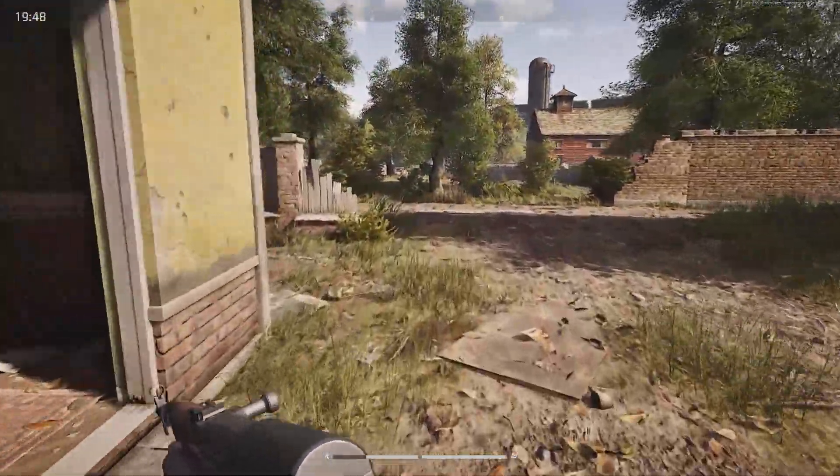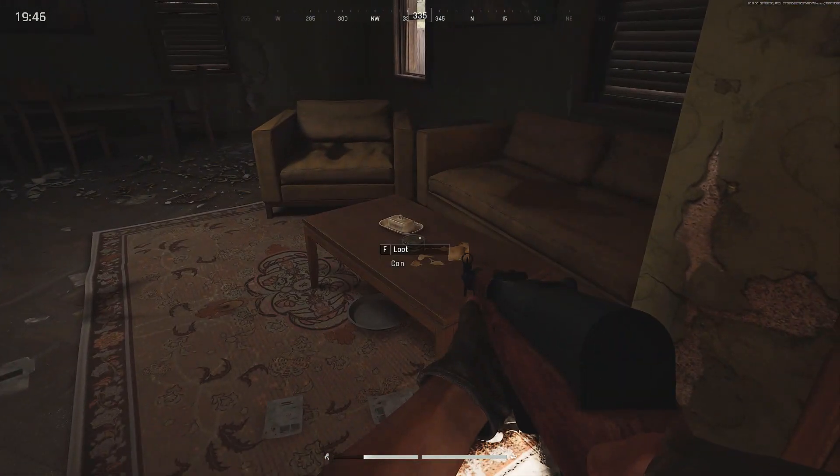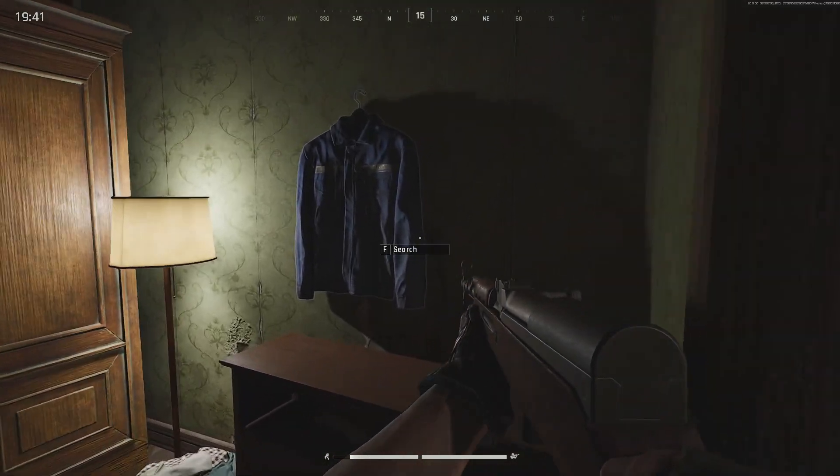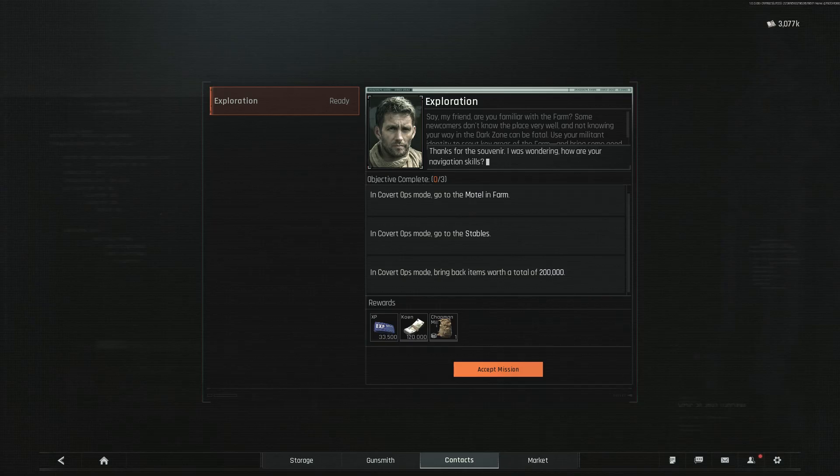In this mission we need to do the covert ops mode, which spawns you in a map as a random character at a random point in a round. The objectives are to go to the motel and the stables in the farm, and exfil with items worth 200,000.